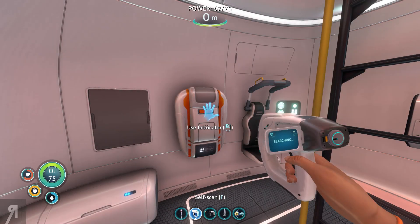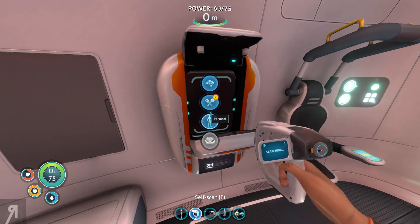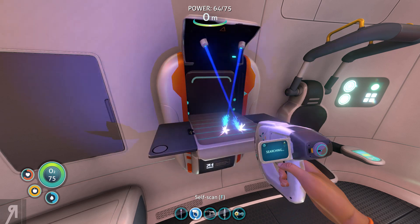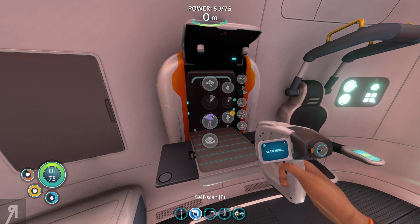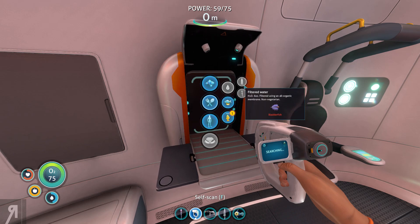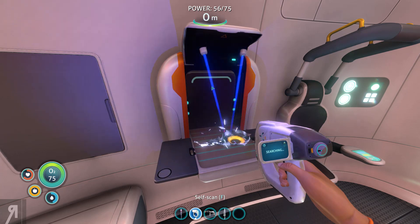Hello reformers and welcome back to Subnautica. I don't exactly know what I should be doing right now, but I kind of know I should be getting some food, so let's get a couple of pieces of food right here just to make sure we have a little bit in reserve. I need to get some water — I should have done that with the bladder fish, oh well.